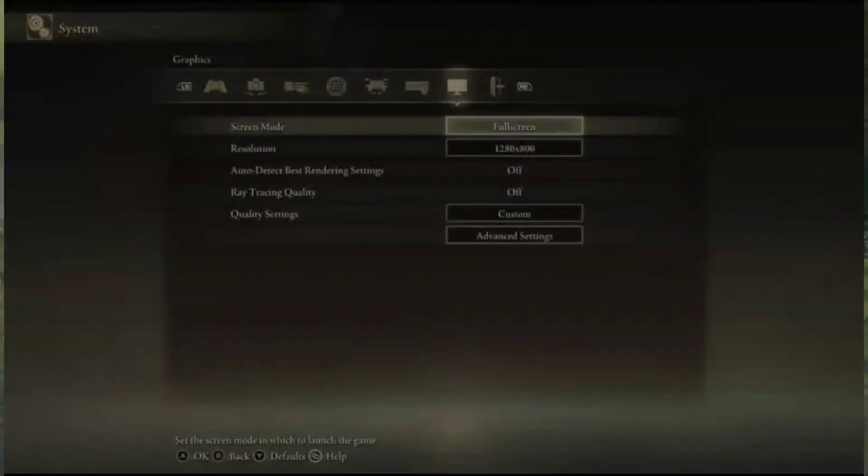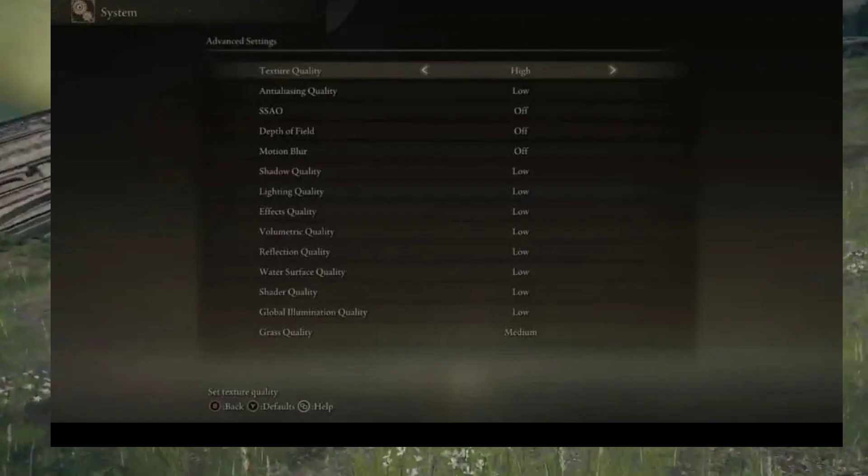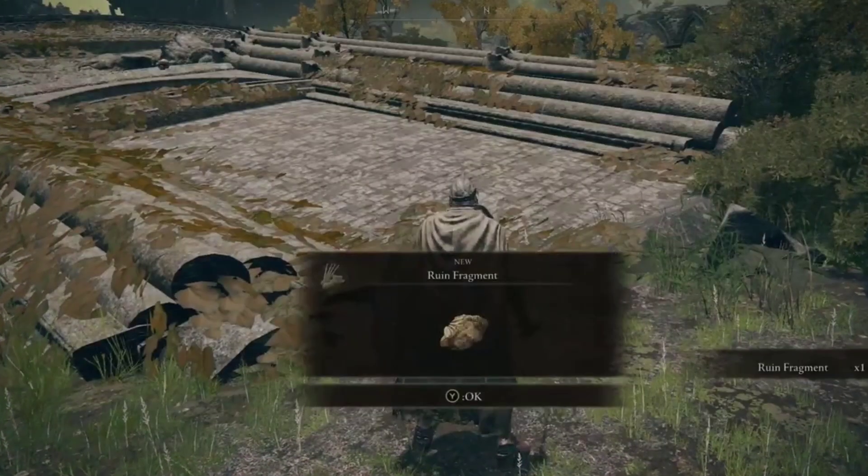Fix 1: Change in-game settings. First, let's adjust the in-game settings. Open Elden Ring and navigate to the settings menu. Lowering settings like depth of field and motion blur can significantly improve performance.